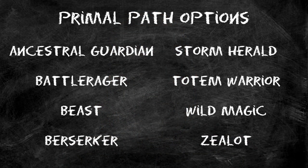At level 3 we choose our Primal Path, which is our subclass. This gives eight different feature options at levels 3, 6, 10, and 14. We'll be covering each in detail over the coming weeks — ranking all of them against each other, building them together, and making videos on how to fix the ones that rank too low. If you like the suggestions, you can use them at your table.